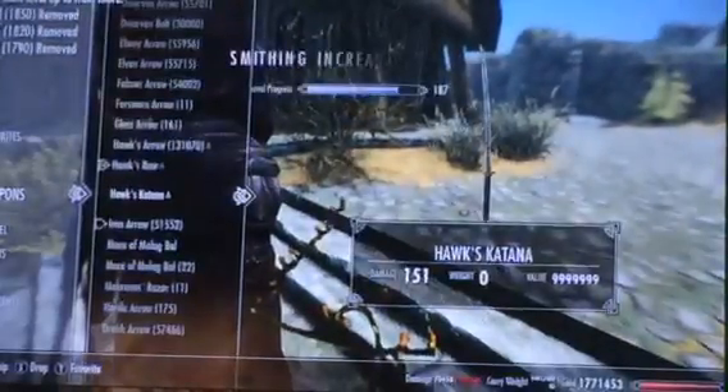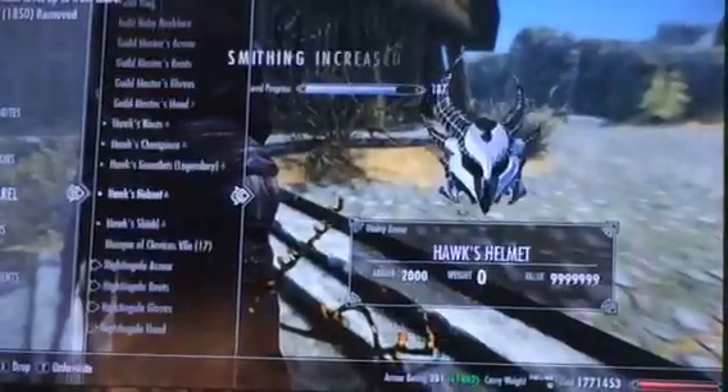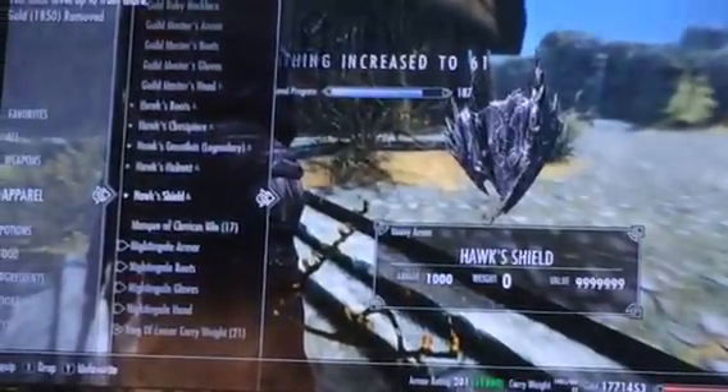With the iron dagger thing. Alright, so that is basically how you get the best armor in the game — Daedric armor. And this is actually — I'm gonna show you right now — is actually Hawks armor, but it's the same looking as Daedric armor.